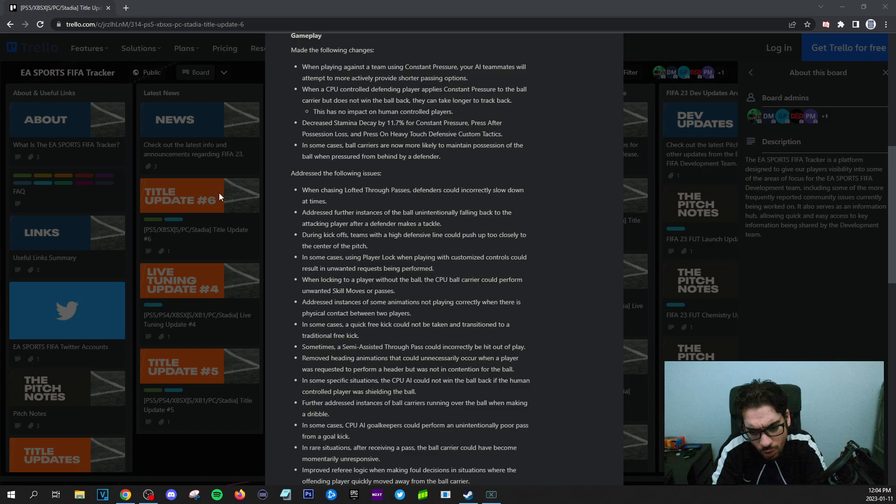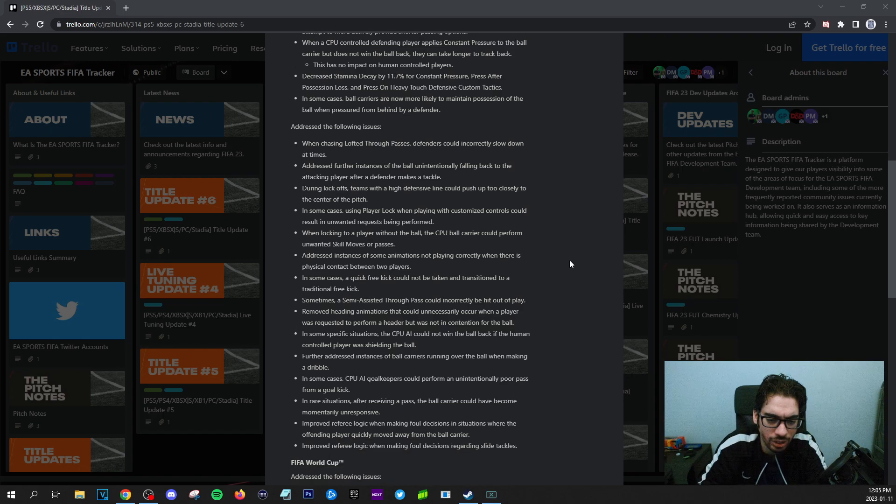Further addressed instances of ball carriers running over the ball when making a dribble — that happens all the time. In some cases, CPU AI goalkeepers can perform an unintentionally poor pass from a goal kick. In rare situations, after receiving a pass, the ball carrier could become momentarily unresponsive — it happens all the time. Improved referee logic when making foul decisions in situations where the offending player quickly moved away from the ball carrier — your referees are still really bad. Improved referee logic regarding slide tackles.